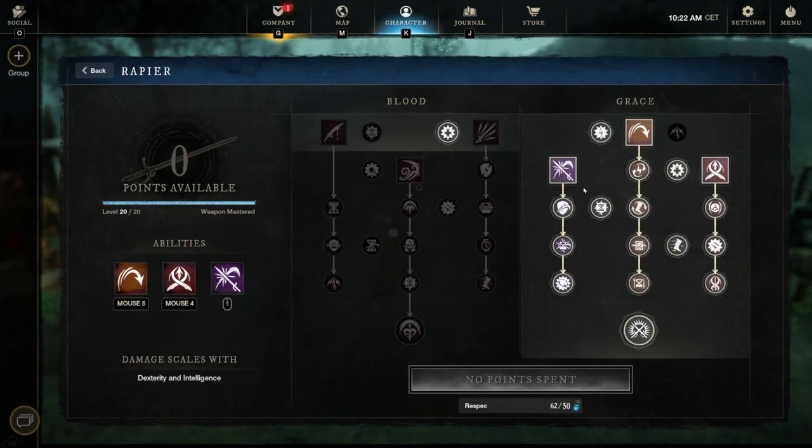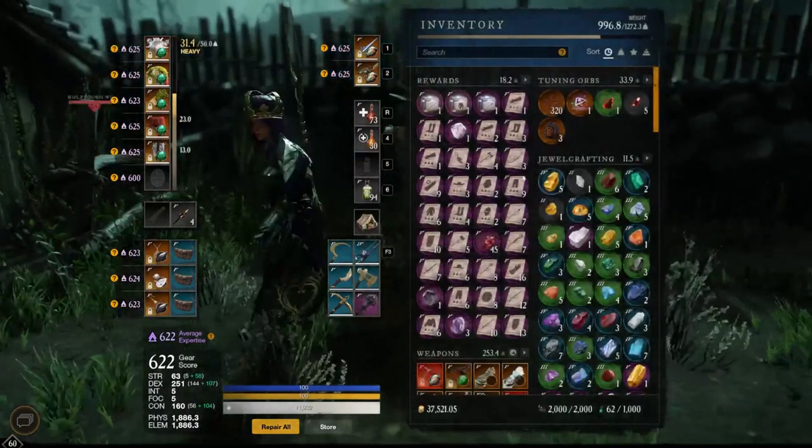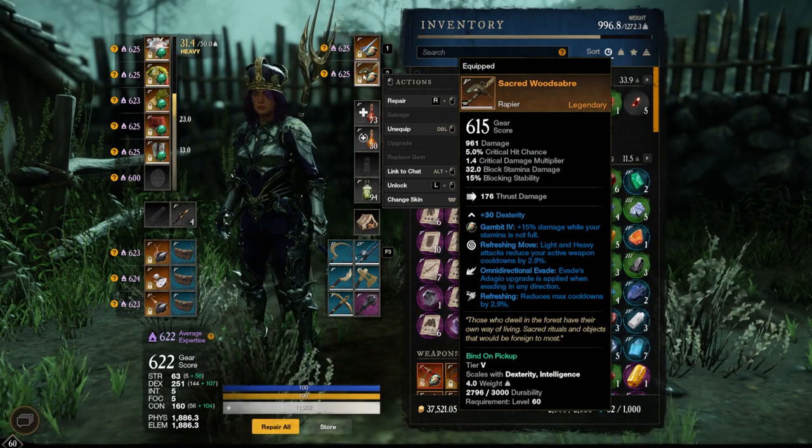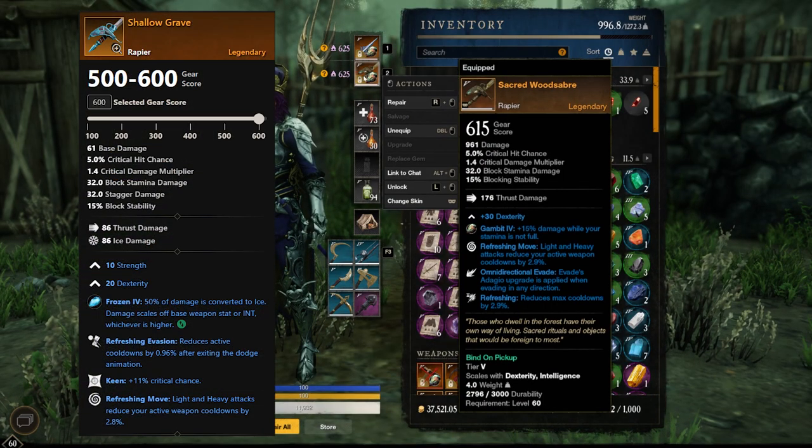Now I want to show you the rapier that is also very strong. It's basically the same as the Sacred Wood Saber. The rapier I'm talking about is the Shallow Grave, and this rapier should drop in the mines in the elite area — you can farm it there from the small bosses. It should be tradable; I checked it on the nwdb database and it says it's tradable. You can search it at the merchant there as well. On my server there wasn't one available.